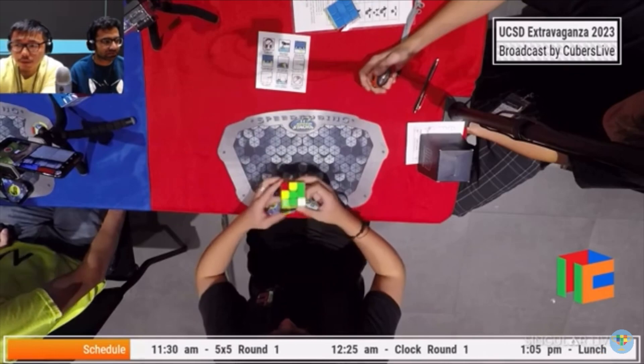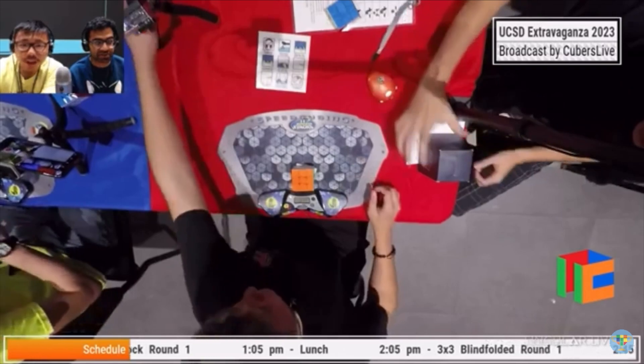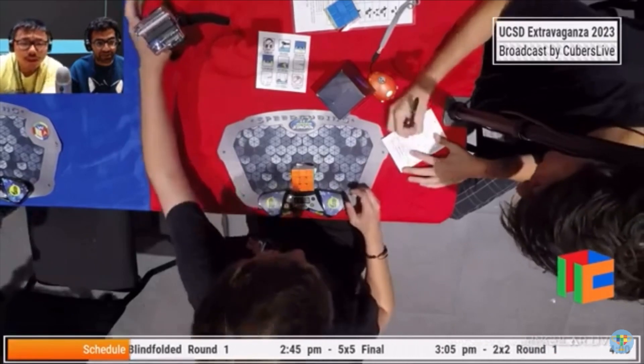Brendan starting off on blue cross here. Oh, a little pause there. He does an H perm — 6.69, a nice solve from Brendan. I actually thought that pause was going to cost him a lot more than 6.69.